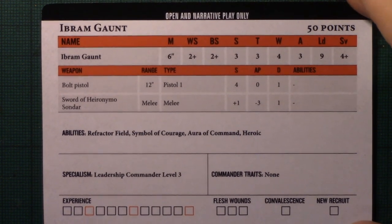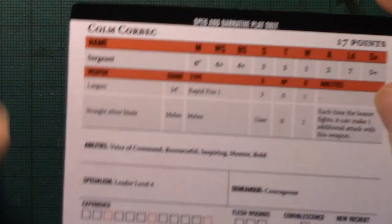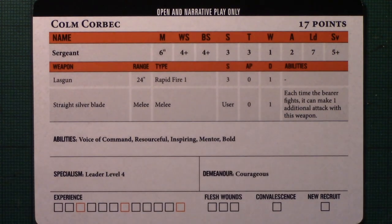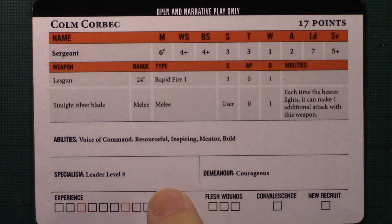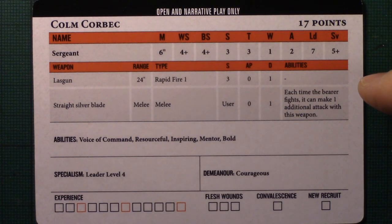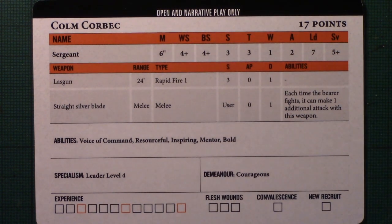Next up we've got Colm Corbeck, who is the normal sergeant. He's got leader level four and some additional abilities. He's got a straight silver blade — which for Tanith is like a combat blade, giving them an extra attack — and a lasgun, but otherwise standard sergeant stats.